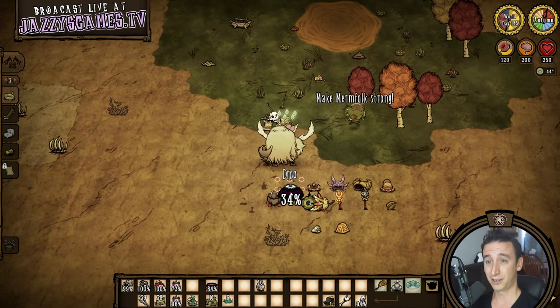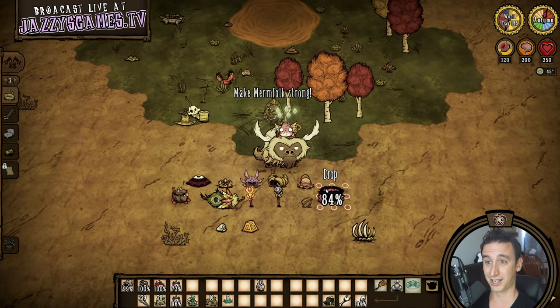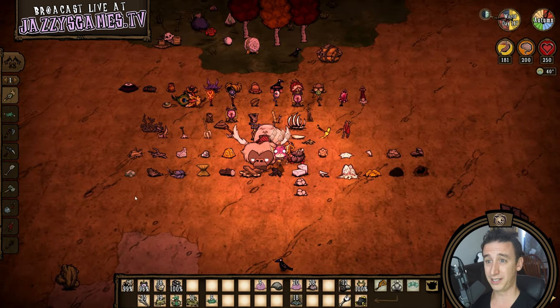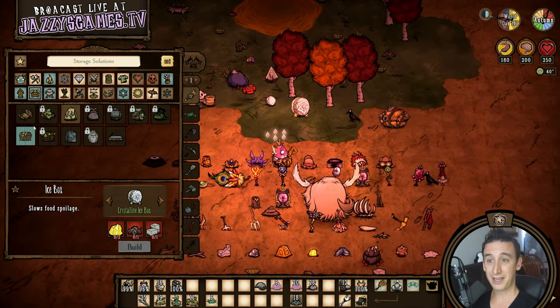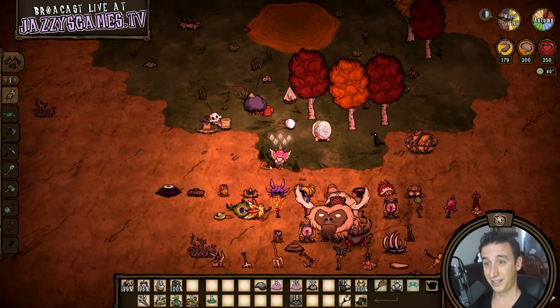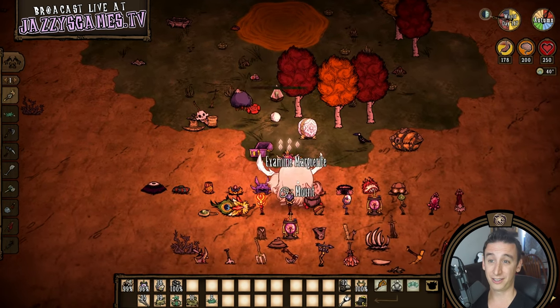I'm generally safe leaving items on sandy turf — lure plants don't spawn on it, and I'll place a lightning rod nearby for protection so the items are quite safe. I do need to watch out for buzzards which will eat practically anything edible I leave on the ground, so I'm going to make a temporary chest for storing items such as rot, pig skin, glommer goop, mandrakes, guardian horns, and deerclops eyeballs.